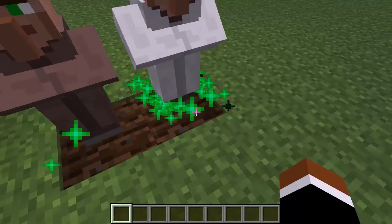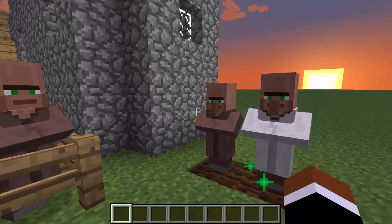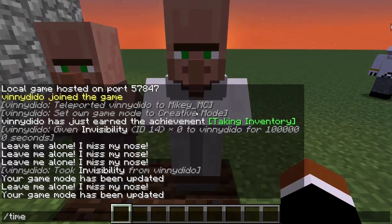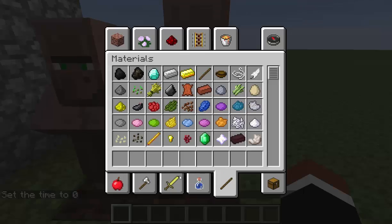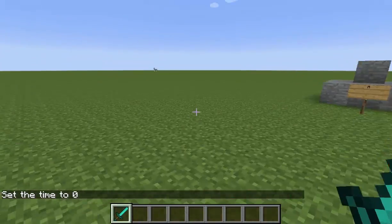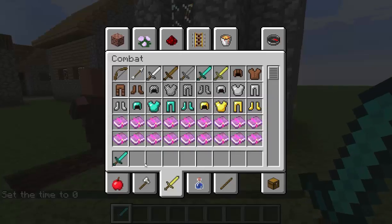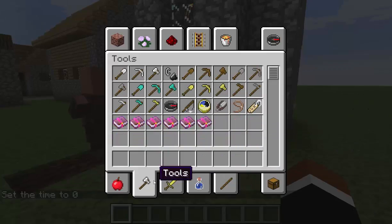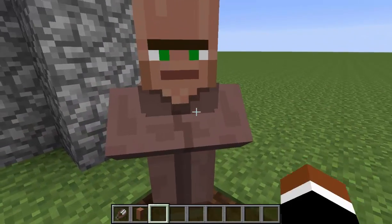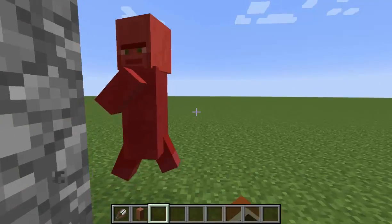Oh my god, you can't kill them while they're growing. Once they're grown — A, B, or C has emeralds. Now you can kill them, or instead of killing them you just snip the nose and kill them afterwards.